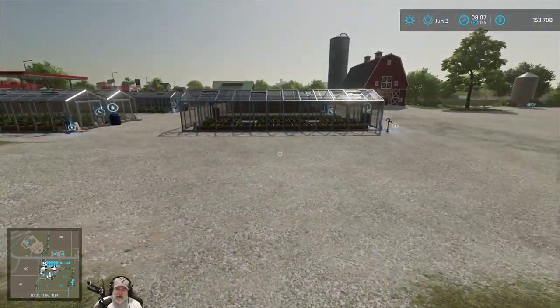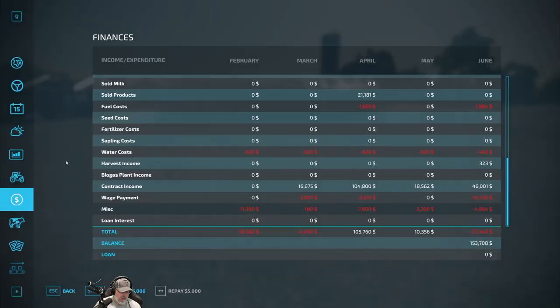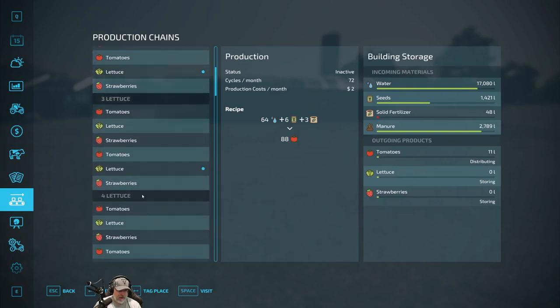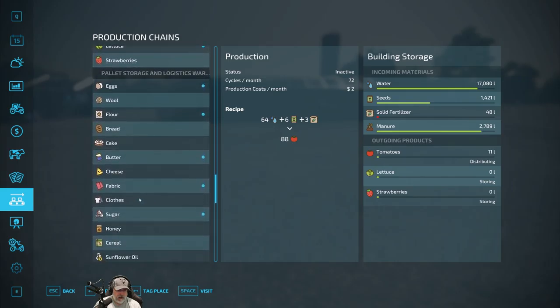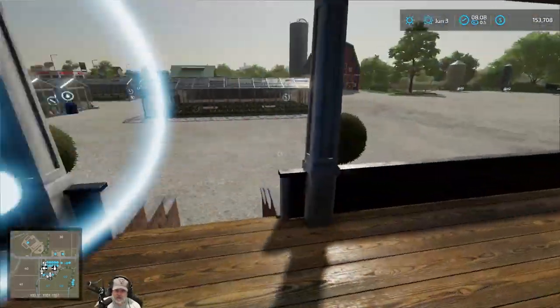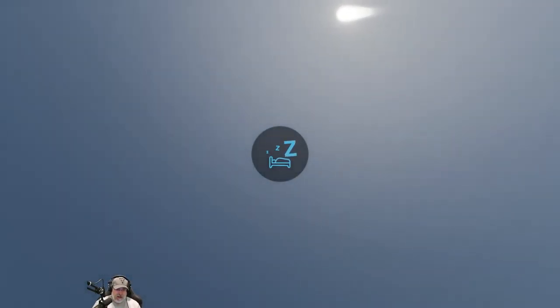That wraps up June. We're heading into July and hopefully we'll be able to get a couple of big grain harvesting contracts to keep our grain mill making flour. Right now it's still operating but pretty low — we only have a thousand liters left and over the period of three days it's already almost empty. We're really going to need to up our grain game and get a really big field of grain to keep this thing running 24/7. Let's go ahead and sleep and go on into July.